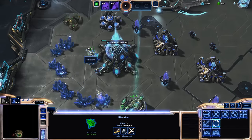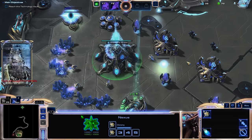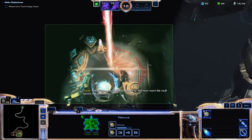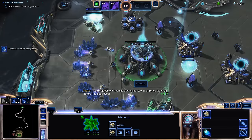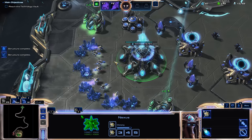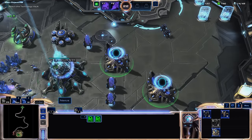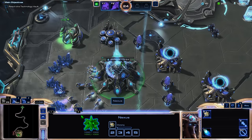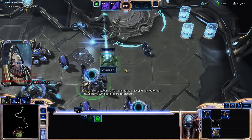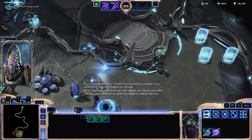Alright, first things first - economy. We get that going, get the guys going. The displacement beam is advancing - we must reach the vault before it is destroyed. Welcome to the giant laser beam - just don't walk into the circle and you're fine. Generally what we're doing here is going slightly for an immortal rush. One or two early on really help out here. I'm just trying to get two gateways going - no Tal'darim force is amassing outside our nexus point. We must prepare for assault. Wait, these Centurions were left behind - let me activate them.